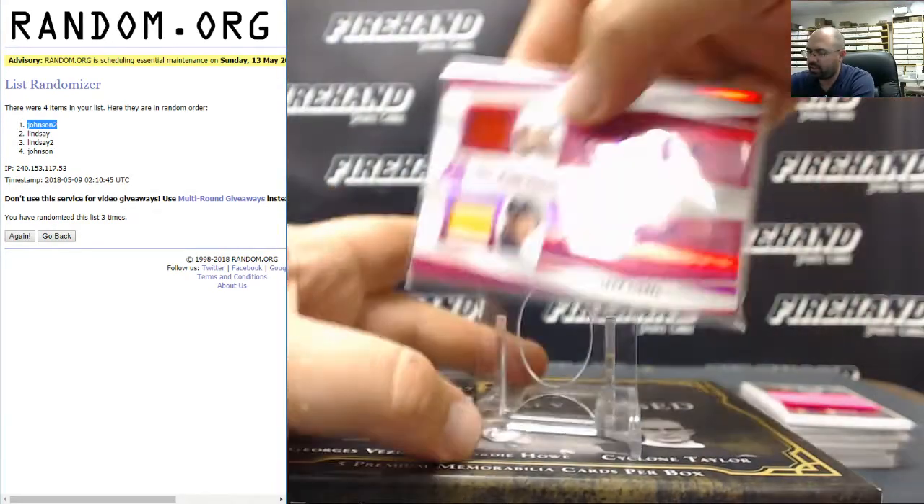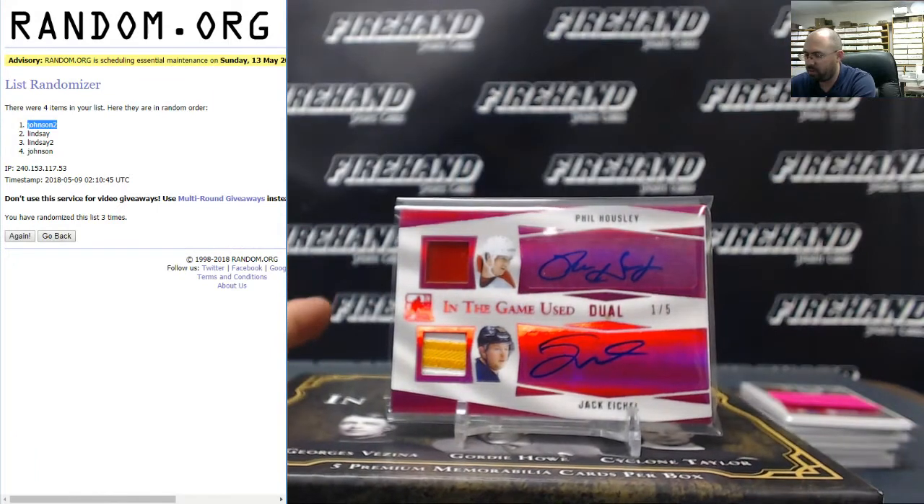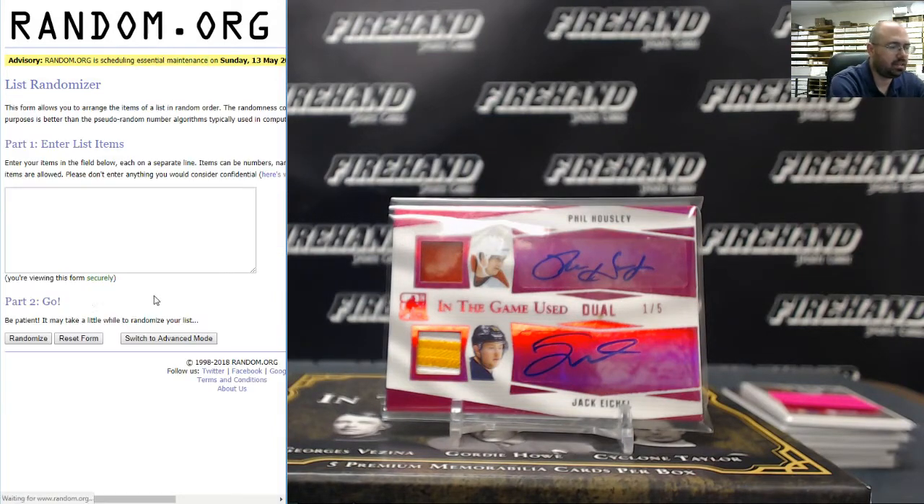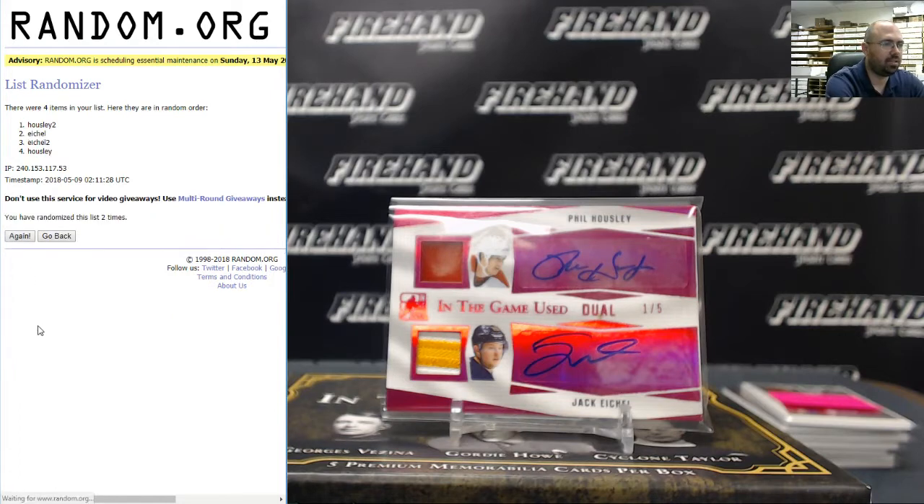Next up we've got the dual patch, dual auto — two Buffalo Sabres: Phil Housley and Jack Eichel. Between Fisai40 and Satoken. After three randomizations, going to the letter H — Fisai40.